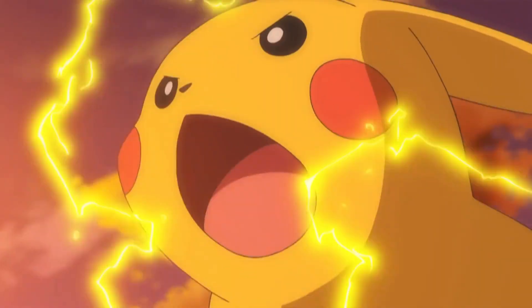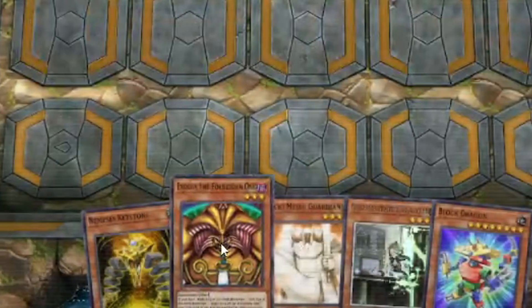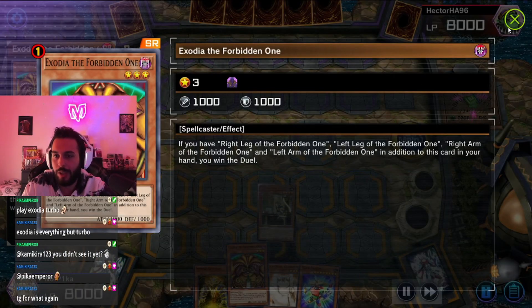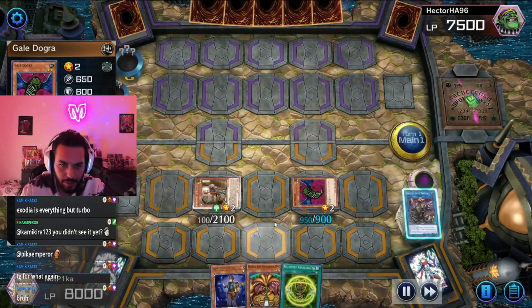It is replay time, let's go! We are playing Exodia Rocks. We start with Exodia the Forbidden One, summon Gale Dogra, research a good summoning — go.